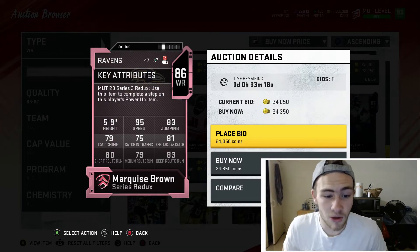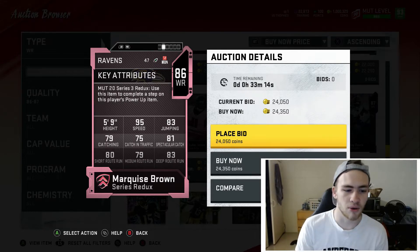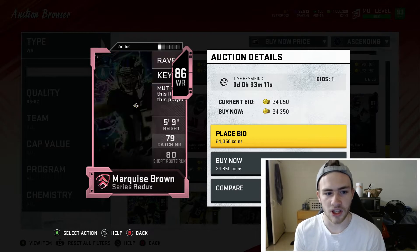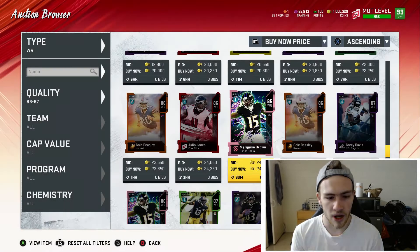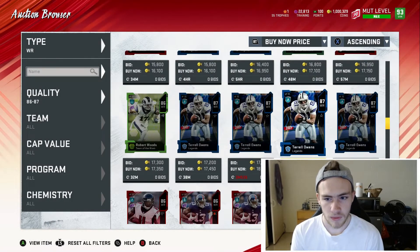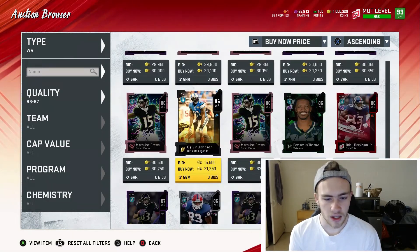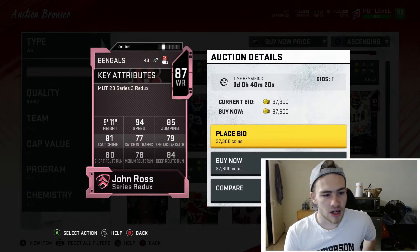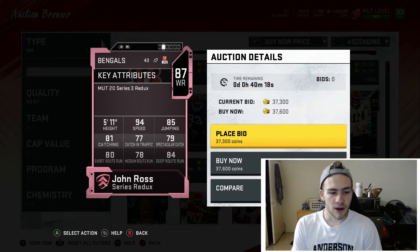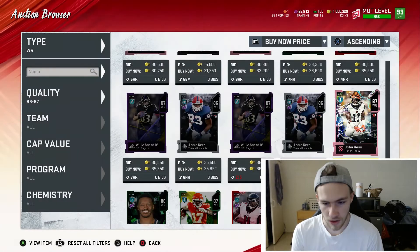Another really good player is Marquise Brown at 95 speed — you can power him up too. Same as Harvin: not tall, doesn't have great catching or route running, but that speed lets you burn people. That's really the only thing you're looking for in budget receivers. Marquise Brown and McCall Harvin are definitely top tier. John Ross also has 94 speed with decent route running and okay catching — at that price, you can't beat it.